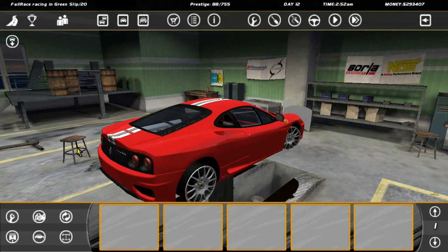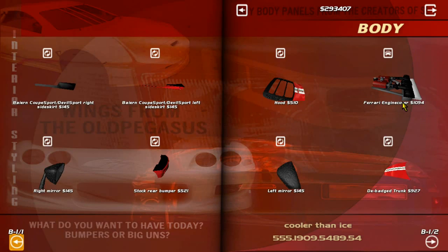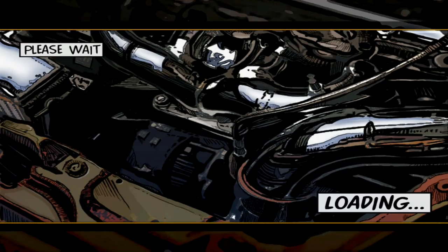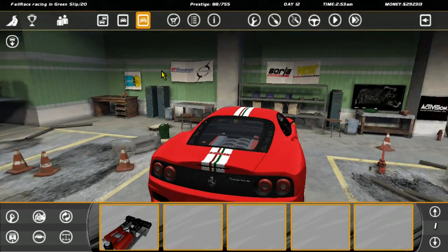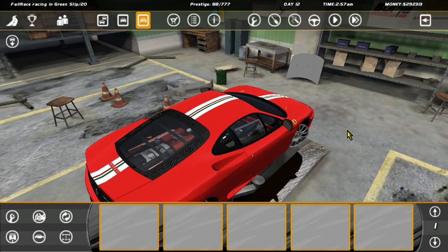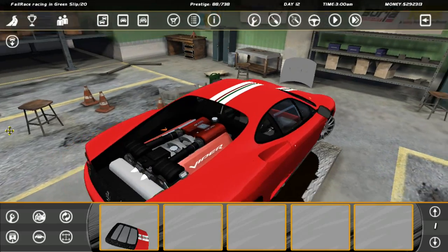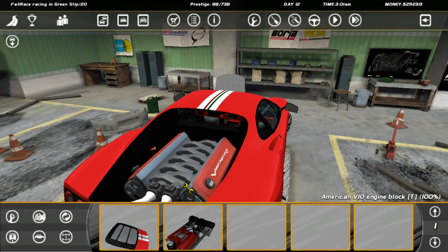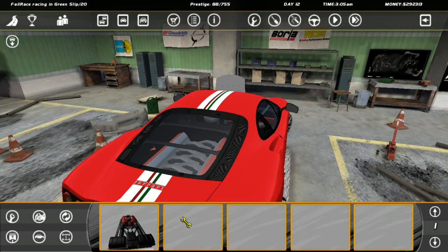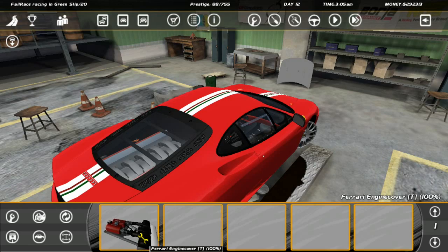There is something on here — it's in body panels. We can get a Ferrari engine cover so we can make the engine bay look like the one from the Ferrari, because I don't have the proper engine for the 360 Challenge. But it doesn't fit in there, it doesn't really work. It's a bit ambitious, if I'm honest — it can't cover up the Viper engine we've got in there. It is there if you want to have a fiddle around with various bits and get it working, but we don't need the Ferrari engine cover.